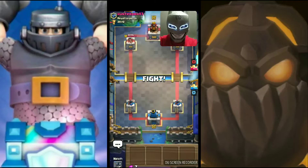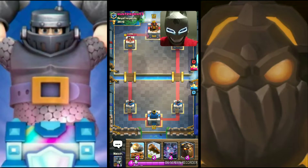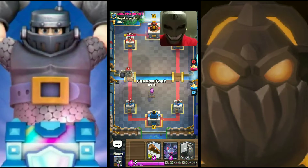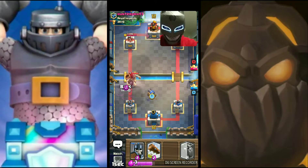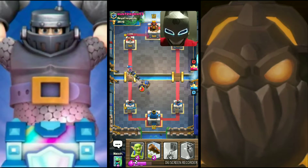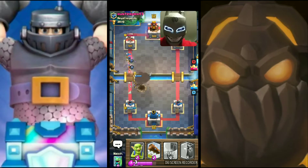Here we go, facing Hunter Pro 43. I'm about to drop the Lava Hound in the bottom left, cannon cart, throw the bats to the side, let's put the guards on top. There we go — the bomb is gonna take us out.